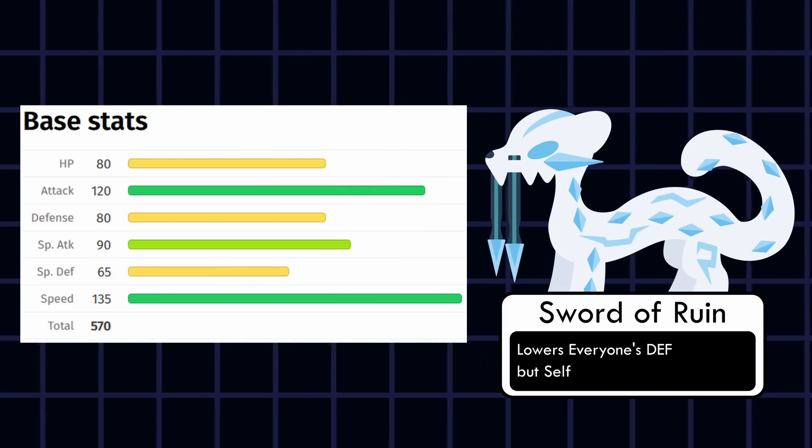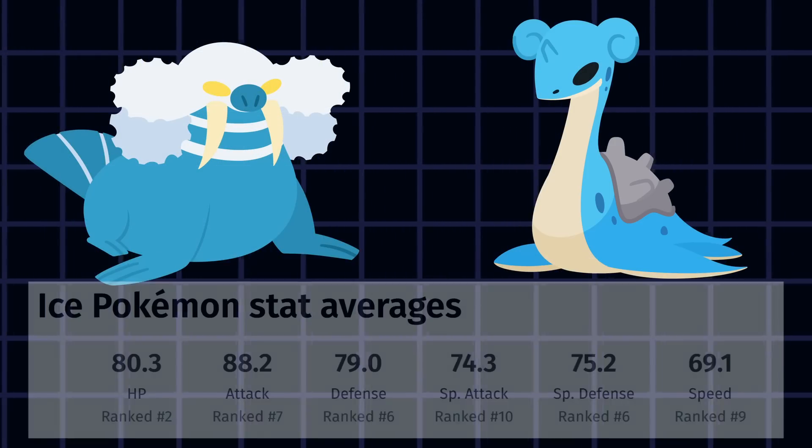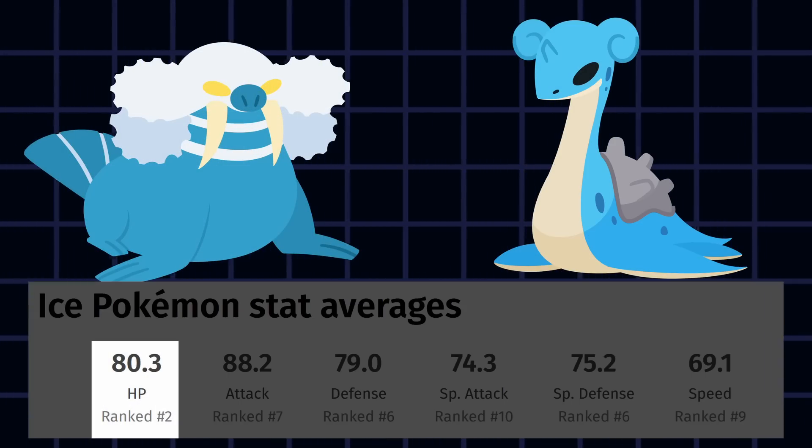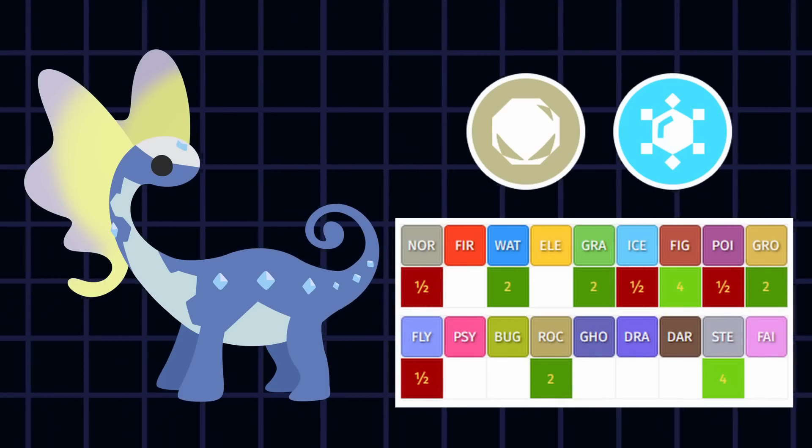Pokémon does have their fair share of slow, tanky Ice types. On average, they are apparently some of the tankiest builds in the game — but that's because they really need those defensive points. And even then, they can't operate defensively if they're paired with the wrong type.